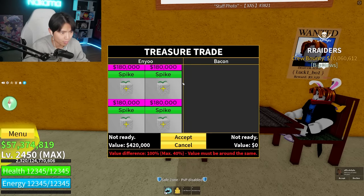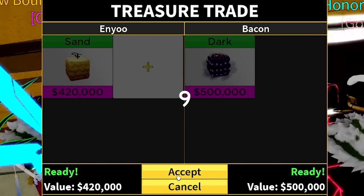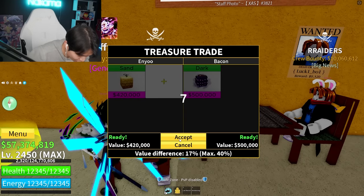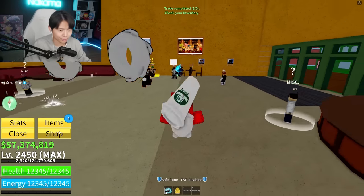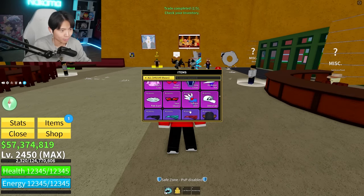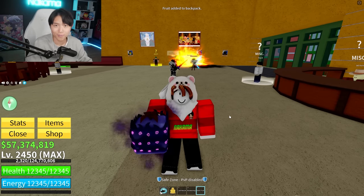Okay, Bacon. Please come through. What do you want for the sand? For the dark? Yes! Oh my God, Bacon — finally, thank you, I love you! We did obtain a dark fruit. Congratulations to us. Let's move on to the next method. It's better than the sand, all right? Don't talk shit.